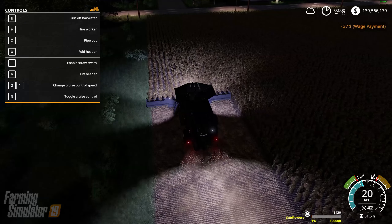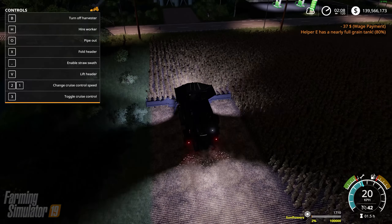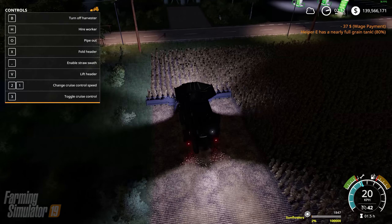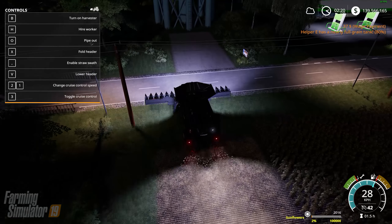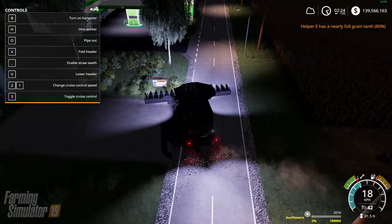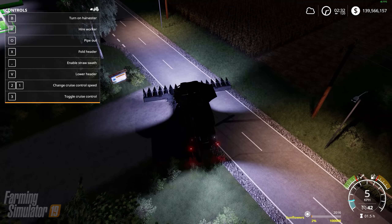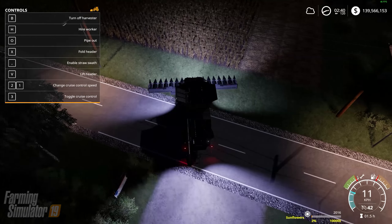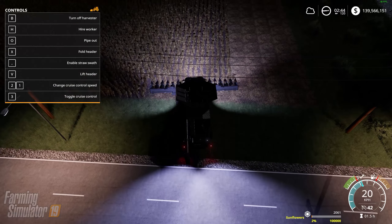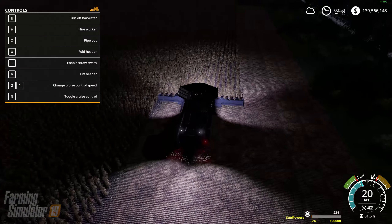Pat wants to try the different shader mods Dragon mentioned since he doesn't like the daytime coloring. He asks viewers who've played both FS17 and FS19 if they notice the difference — in his opinion the FS19 daytime colors look faded and bleached out, like everything has a white tinge to it. Could be his monitor.